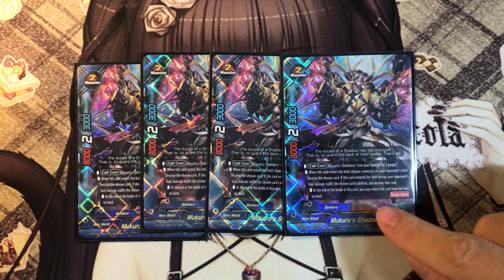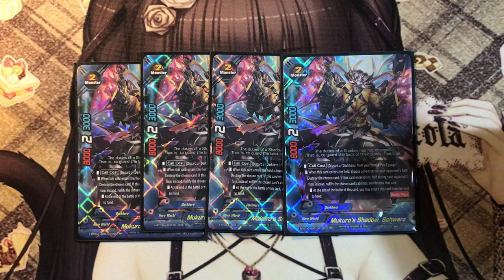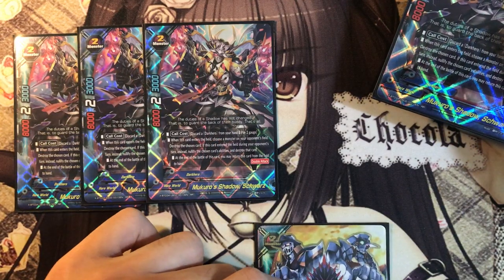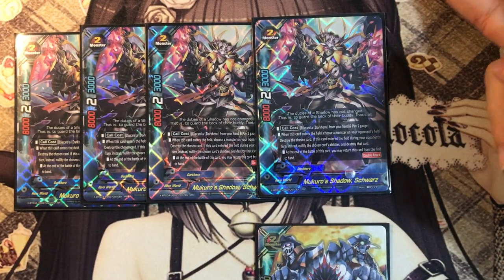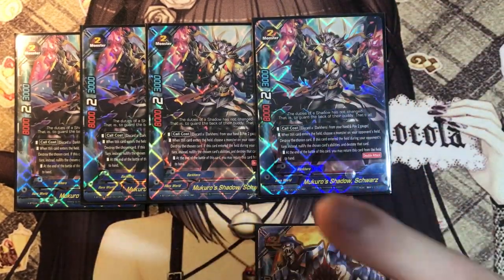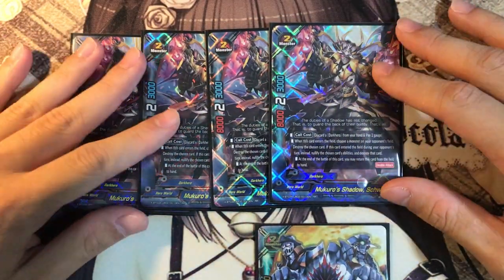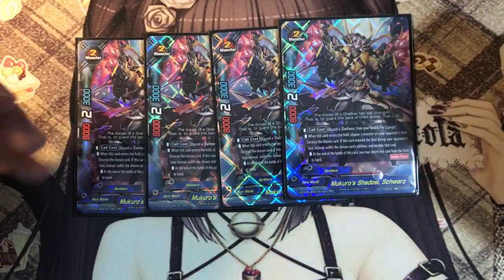If this card enters during your opponent's turn instead, nullify the chosen card's ability and destroy that card. Imagine you're fighting against Dragonic Zwei and they use Extra Dimension - I use a skill, coin up, nullify Extra Dimension's soul guard, and destroy the whole card. Even if you have 20 souls in the card, because there's no more soul guard, you just lose the whole thing. This card is so good against soul-based decks like Jackknives and many more - it's absolutely beautiful in Dark Heroes.